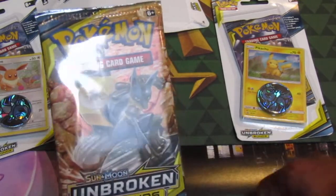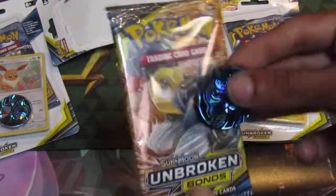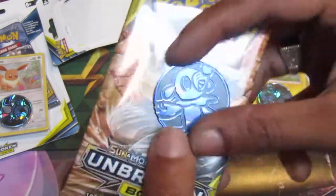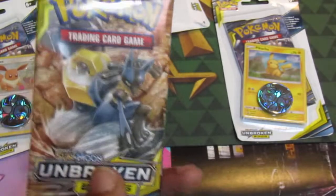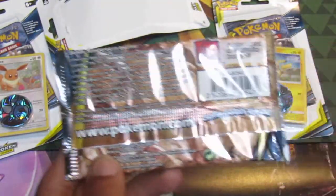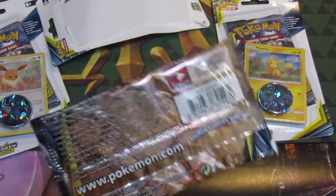We have a Sun and Moon Unbroken Bonds booster pack to open up also, and this really cool Popplio coin which I've never had beforehand. Hopefully we can pull something decent. If you like Pokemon, please go to www.pokemon.com to check out all the latest and greatest products.